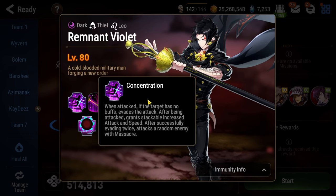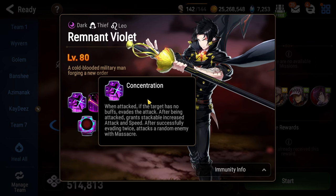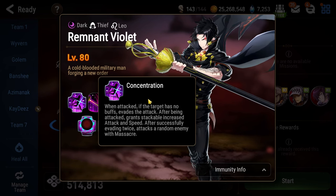He also has the passive Concentration — every time you hit him he gets faster and stronger. On top of that, if you hit him with a character that has no buffs on them, he will dodge. If he dodges twice in a fight he will use his ultimate, which then heals him up for the difference between his health and Green Violet's health.